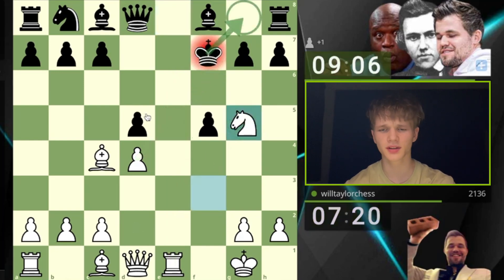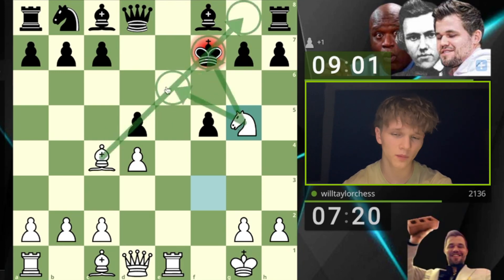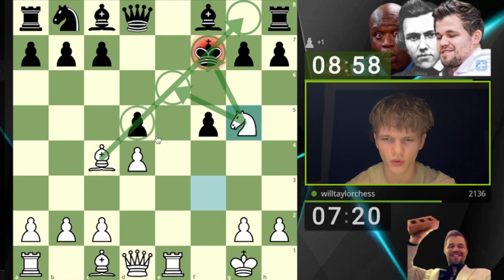Knight G5, but knight E5 just looks so pleasant — but then it shuts off the E file and I feel like I might want that. So we're going to go for knight G5 check. If the king walks into here, it's going to be so susceptible to how weak this diagonal is, controlled by my knight and hopefully soon to be my bishop, if we can get away with taking this pawn here.